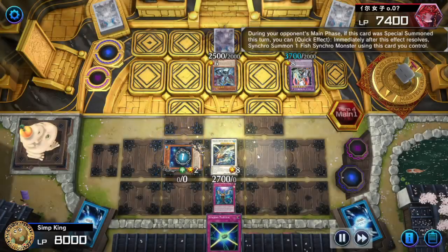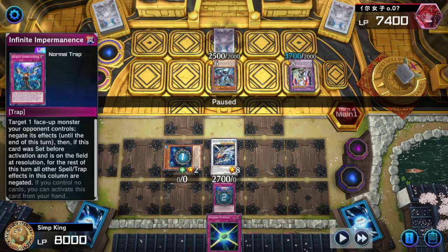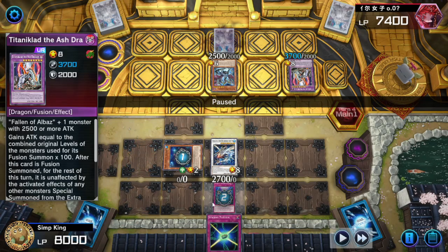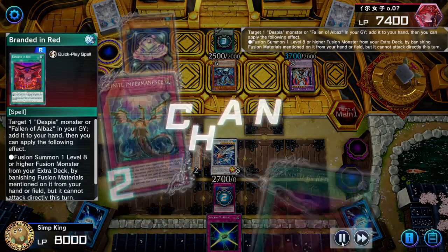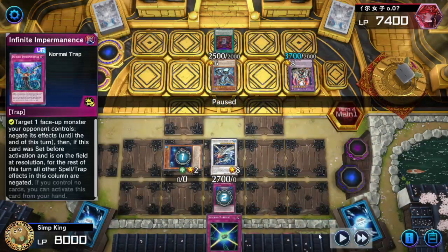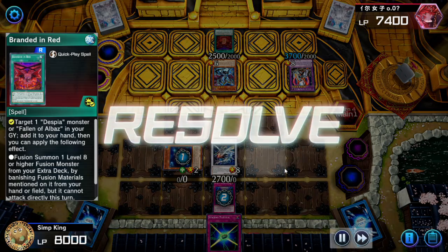Let us use that Synchro Material. We're going to banish the field next with our Paces, but it's not going to affect the Titanclad, so we're going to negate the Titanclad first. But opponent's last card was Branded in Red. Maybe we got a little greedy — we could have saved this. We didn't need to activate. Could have used it to negate the Branded using that Imperm Column trick. Made a bit of a mistake here.